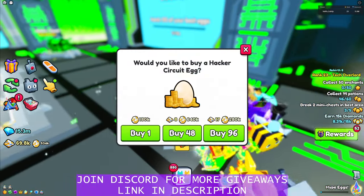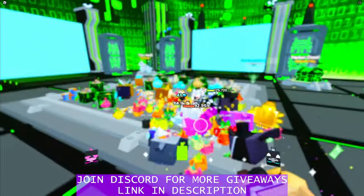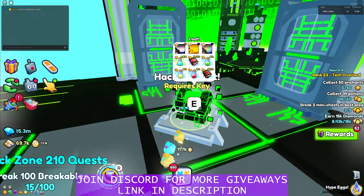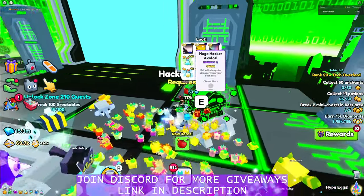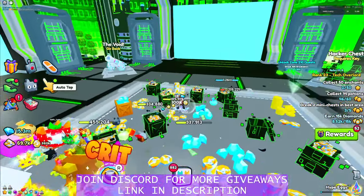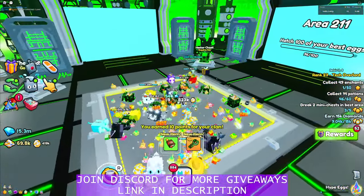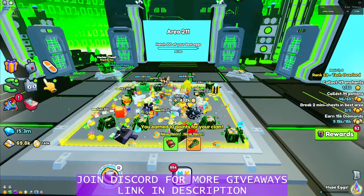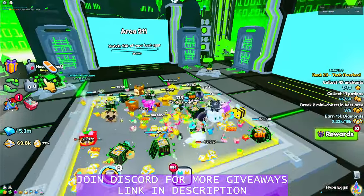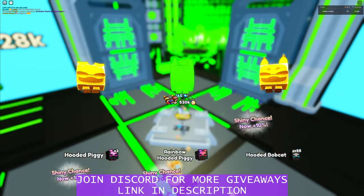I'll have to sell that ASAP. There's a hacker chest, so I guess this is where we can actually find the hacker. I'm probably going to have to sell this. We already got a hacker queue — that's insane. Not only did we get a hacker hoverboard but we also got the huge golden thing.